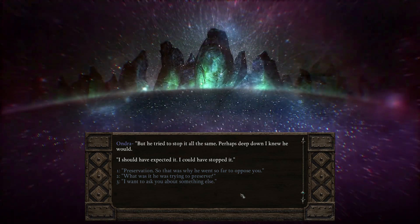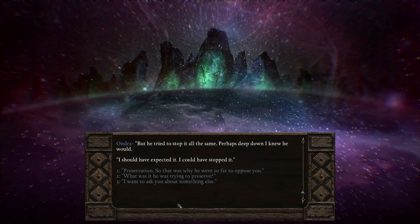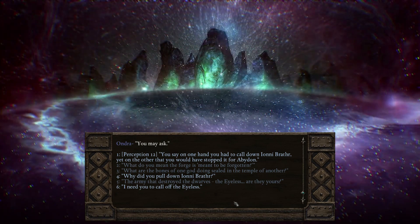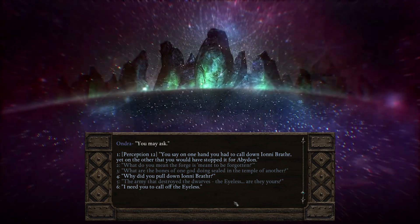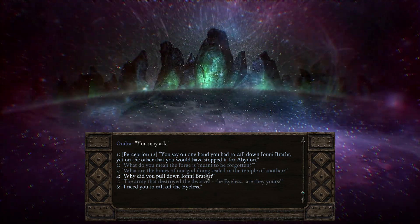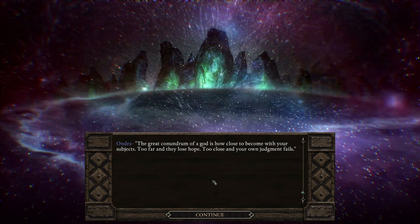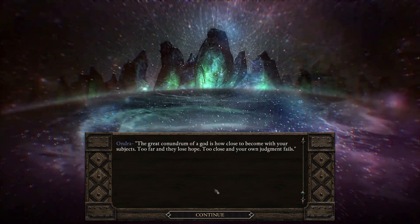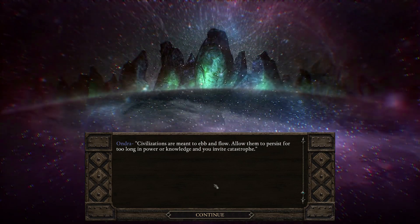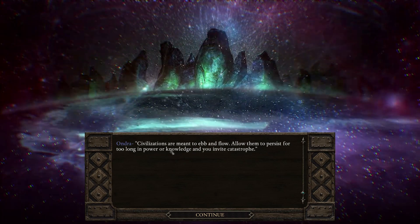"I should have expected it. I could have stopped it." I guess I'm not quite understanding the whole gist here. "The great conundrum of a god is how close to become with your subjects — too far and they lose hope, too close and your own judgment fails. Civilizations are meant to ebb and flow. Allow them to persist for too long in power or knowledge and you invite catastrophe." That's what's happening with our civilization right now. "There was a time when we let our sympathies get the better of us — when memories were allowed to persist that should have been washed away. The other gods could not be moved to act. I did what had to be done without them."